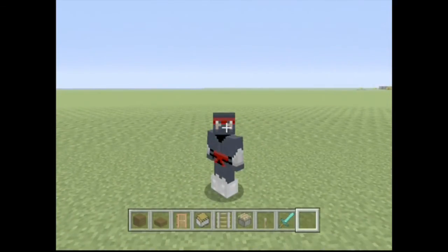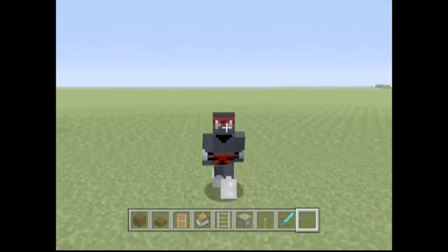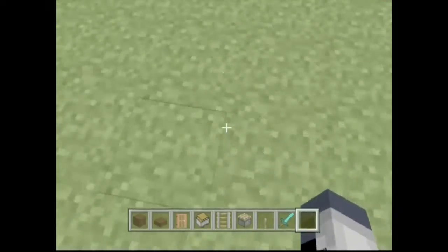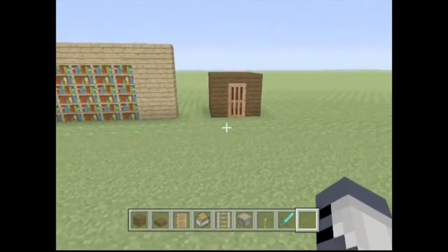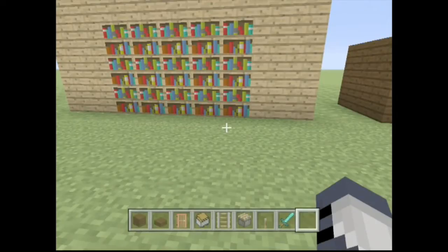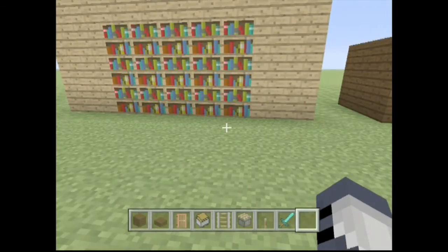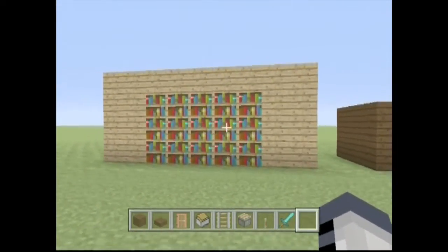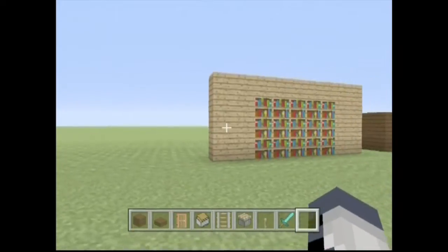If you're ever on a Factions server and you have a secret chest — some stuff that you want to put in a secret chest — this is the one I love to do. It just blends in so perfectly and no one really ever finds it unless they blow you completely up. If you can put it somewhere more hidden, it's so good. It can also be used for adventure maps with little hidden chests.